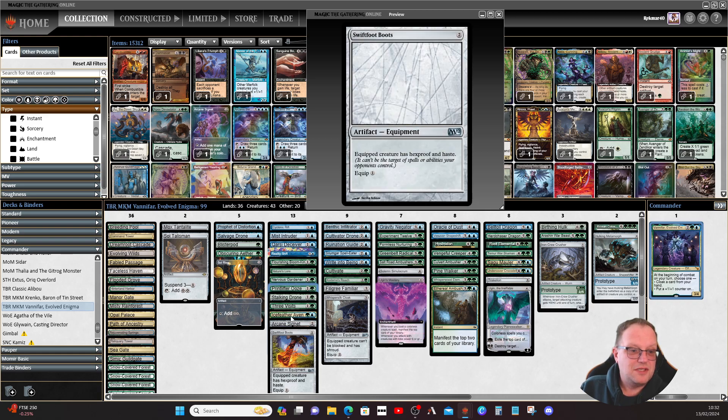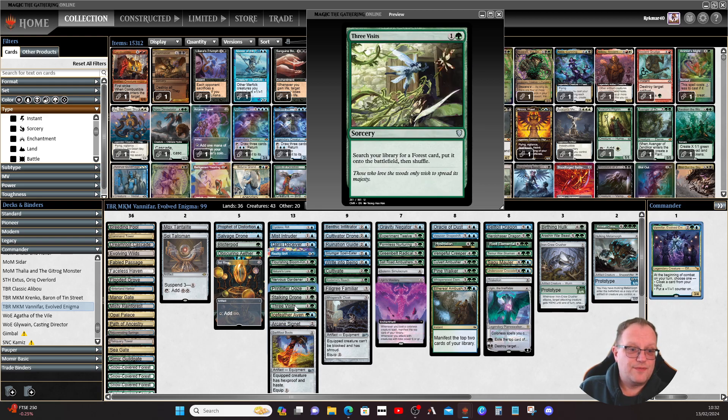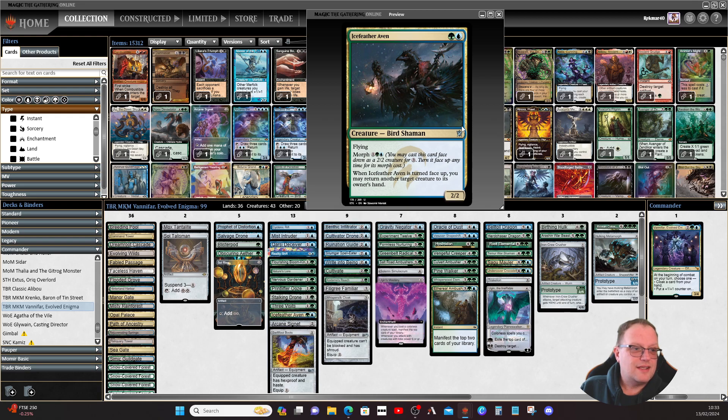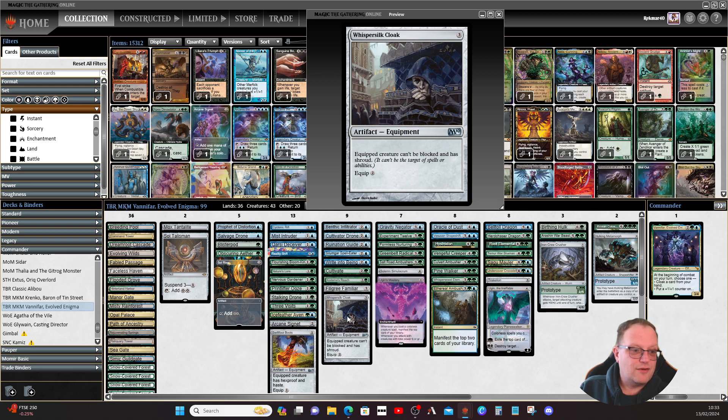Stalker Drone: you can pay a colorless mana to give it plus one/plus two until end of turn, once per turn. Icefeather Aven comes from Khans of Tarkir — when turned face up, you may return target creature to its owner's hand. Swiftfoot Boots and Whispersilk Cloak protect Vanifar.